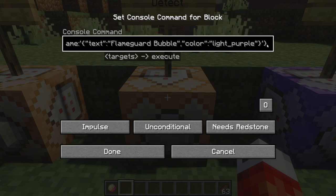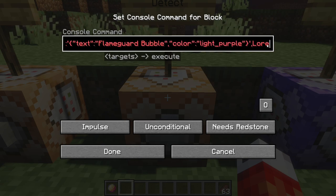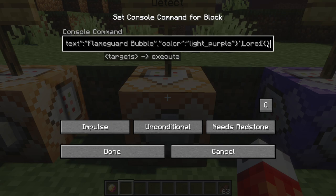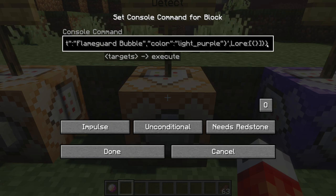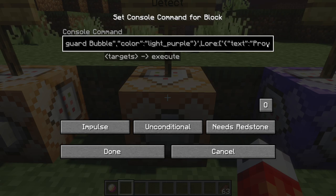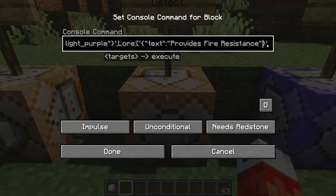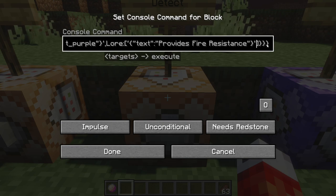Okay, luckily we're done with the name, but we still have to go over the lore. So we get out of the name array, but we're still in display — we put a comma after that and write 'Lore' with another colon. This one could be a large array, so we want square brackets. Within that, our first set of curly brackets — and because these could be an array of text items, we use single quotes just outside the curly brackets. Then we write 'text' with a value of 'provides fire resistance' in double quotes. Luckily we didn't color this one, so we don't have to change the color.